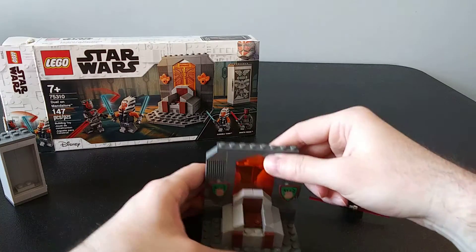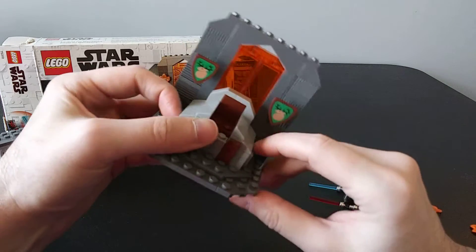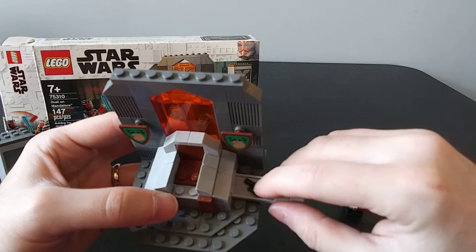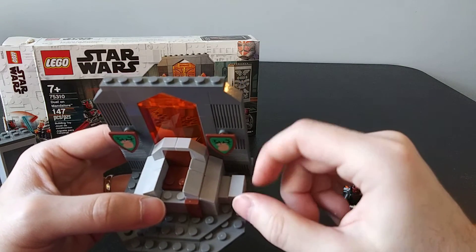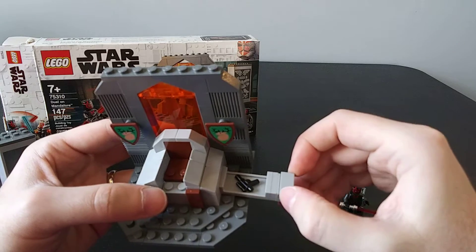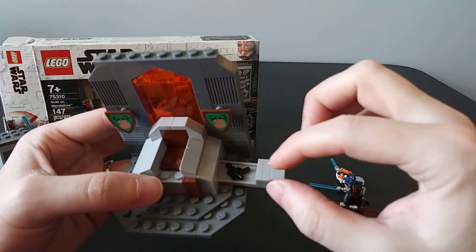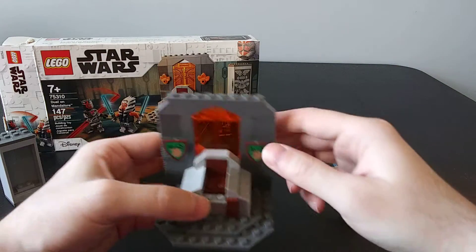Something else that's really nice is there's a secret compartment here. There's like a pistol or a zapper that comes with the build, but thinking back to using it in a castle, maybe there's a jewel or a key that goes to a vault — something like that could go in there.